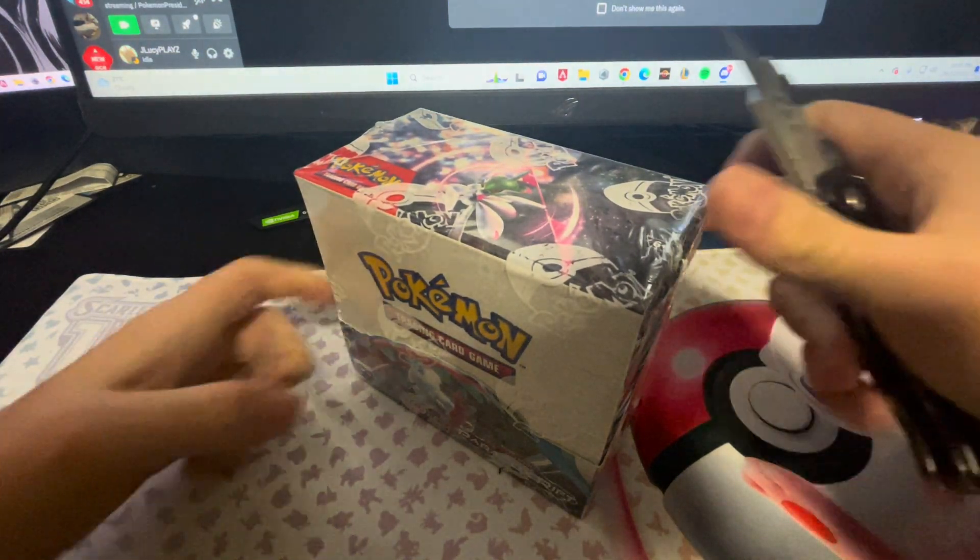Come on. We've got a Bilt Pug, a Flay Coco, Snorunt, Crobat, Rourke, a Steeny, Professor Sater's Vitality, Tinkerton, and a Mewtwo EX.